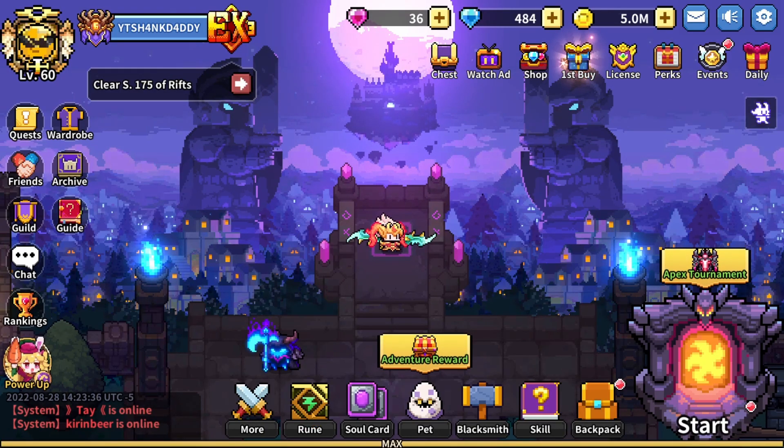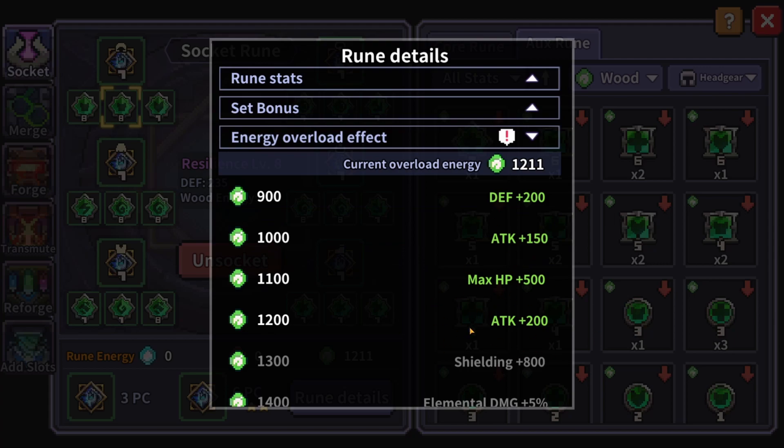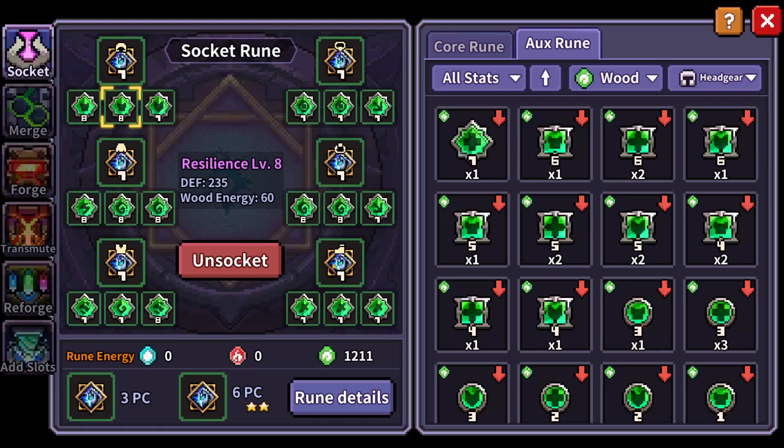For runes, I was able to get one more level 8 defense rune, bringing us to 12-11 at the max for our rune energy total for wood stuff. We were at 1201 last week, so we basically got the attack plus 200 bonus. Progress is slow but steady. Next week I'm going for all defense runes again, but I probably won't be able to get any since I don't have any level 7s of defense — level 6 I have one. So next week I might not really make any progress in terms of runes.